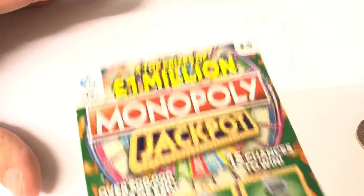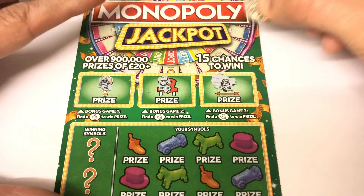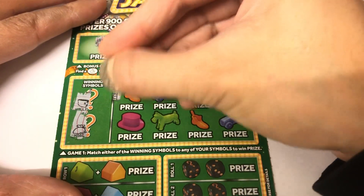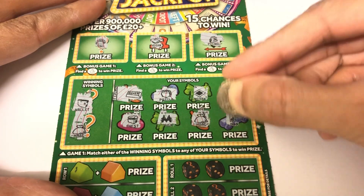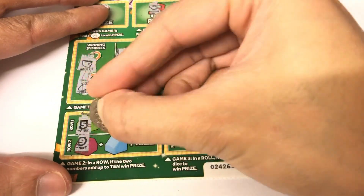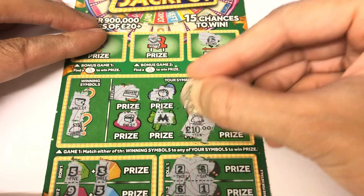Nope, and nope — so that was a loser. Put the winners over here. On to the next card. Come on, you started off good, let's find some more. Looking for a wallet and a money bag. There's a money bag — we've got a win! Five and three, nine and five, and nothing there. So the money bag is going to give us another 10.